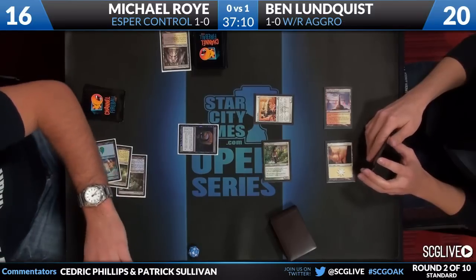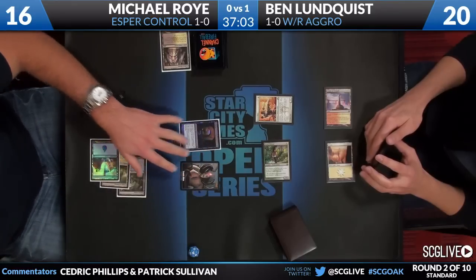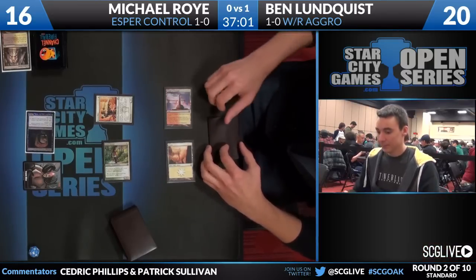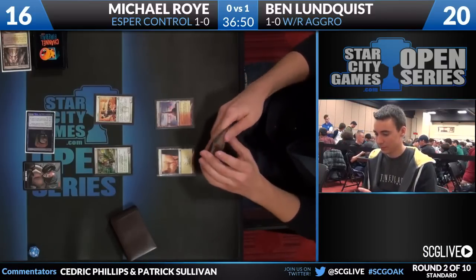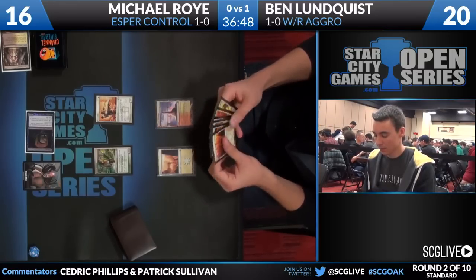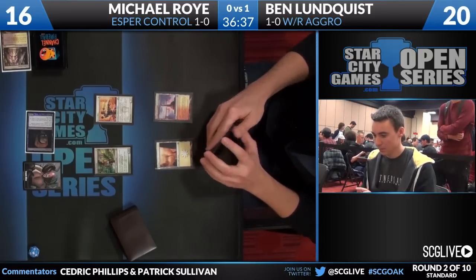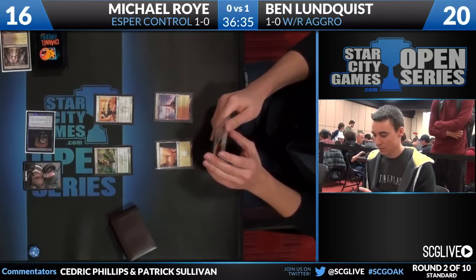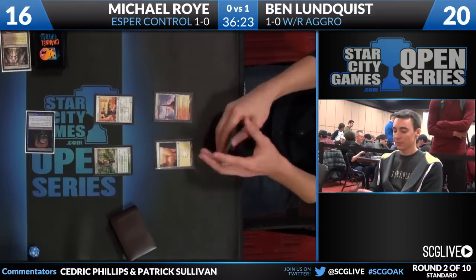An interesting article that went up on the premium side of Star City at the beginning of this week was Zvi Mowshowitz's article about Pack Rat - when to activate it, when not to, and how to attack with it. It seems simplistic in nature and sometimes people overcomplicate it when it's really just: activate it, and activate it again, and keep doing it until they die. The power level of the card exponents every time you activate it, so you really need a strong incentive to stop activating it once you're down that road. Just another beautiful strategic piece from Zvi, which every 12 to 18 months he comes out with some masterpiece on how to play Magic.